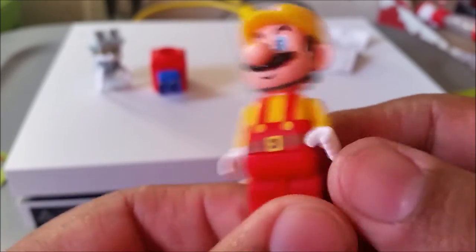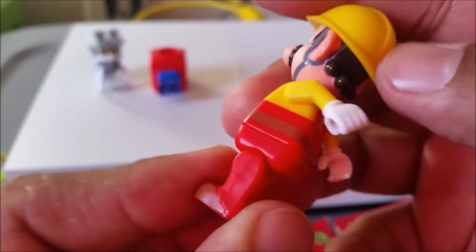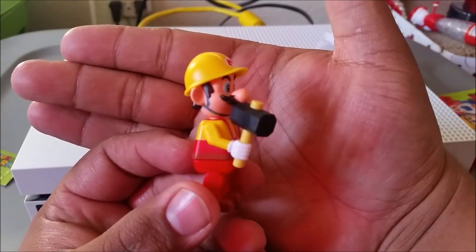Oh my gosh, this is so cute! They painted his belt — look at this, it goes up to the side. He has like no loop on his overalls for his belt. And there he is with his hammer — you can see that. This is so awesome, I love this!